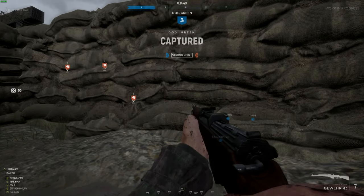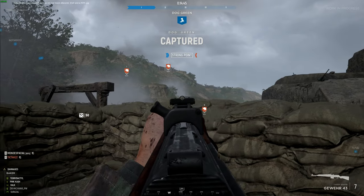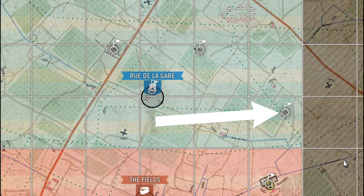When defending, your best asset is an early warning system for enemy movements. For this, you just need to build an extra garrison in the sector. You should always have at least one backup garrison behind the point, but think about putting another one far off to the flank. If that garrison goes hot, you know the enemy is coming from that direction, so get prepared for their assault.